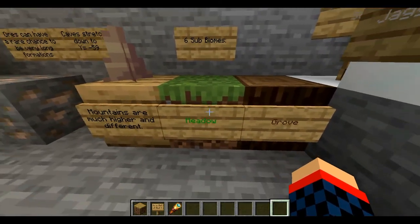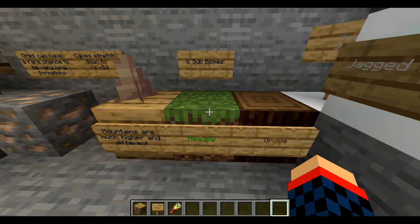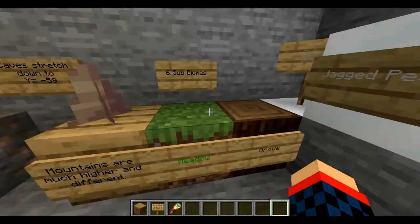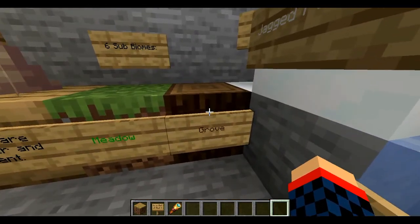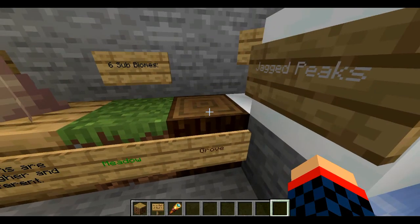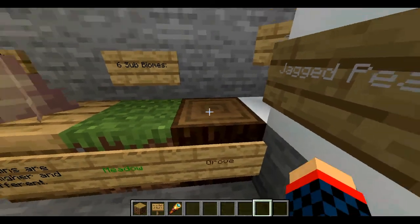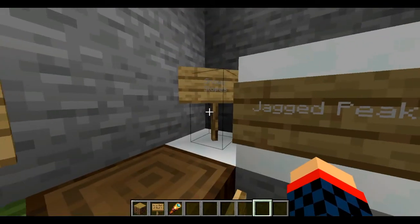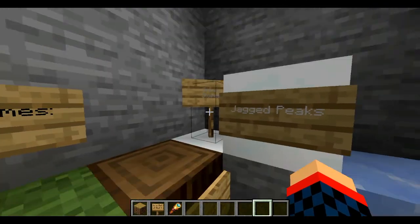The first one we have is meadows, and they actually spawn in plain biomes. They're different from other types of mountains. All of them are different types of mountains. Meadows look different from the next one we're talking about, which are groves — which spawn in spruce biomes and I believe have snow on them. These two are very different from each other: one spawns in plains, the other spawns in a spruce biome. And then the snowy slopes biome spawns in snow biomes.